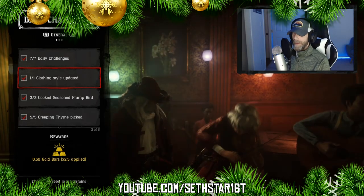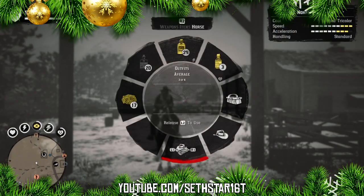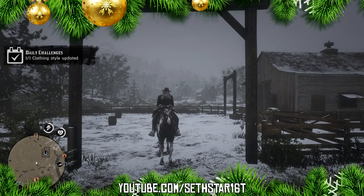Number one: clothing style updated. Head to your camp or any venue with a wardrobe. Change something on your clothing. The easiest is just to swap between outfits already stored on your horse.